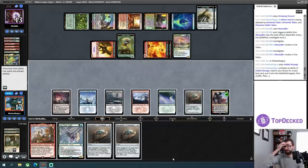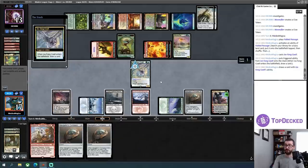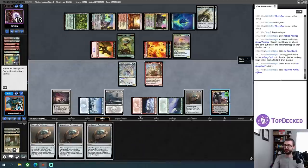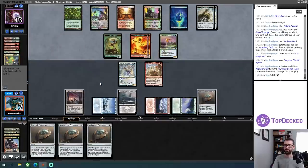I'm straight up going to main-phase this Ice Fang Coatl and see what I draw. I just need to know if I'm drawing a Dead of Winter. It's the fourth compass. I am super dead — I feel just so absolutely behind the curve here. Is the Ren and Six worth killing a token here? Sure. The token and the land are worth similar amounts. I'm still representing a Drown in the Loch — I am not going to stop representing that if at all possible.